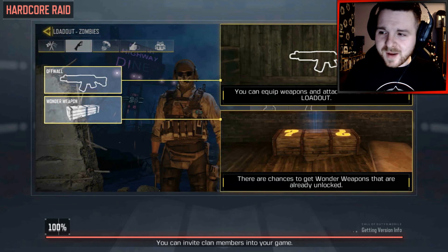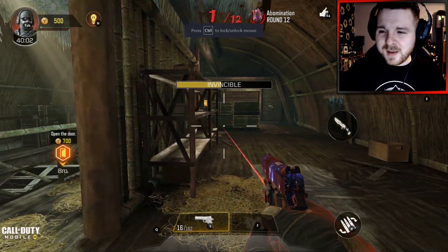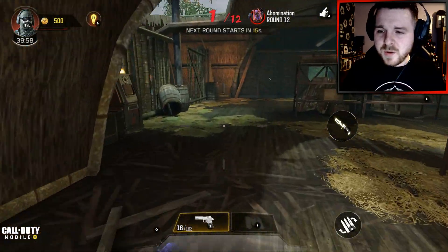We're not just going to complete it as normal, go for the rounds and beat the boss. We're actually going to be doing the main easter egg for this map, where you have to do a certain amount of different steps. Once you've done the steps, you'll have a completely different boss fight when you get to round 12.